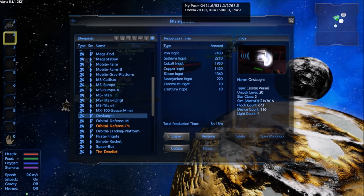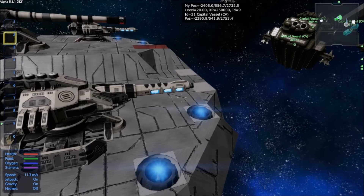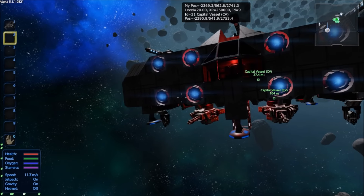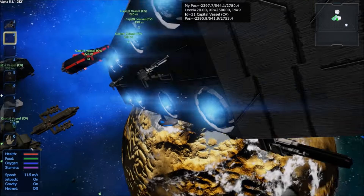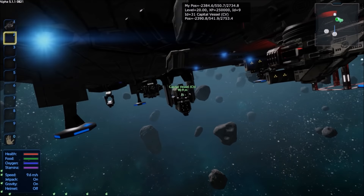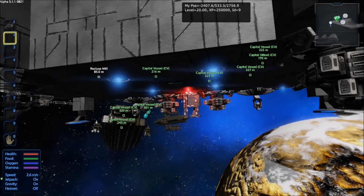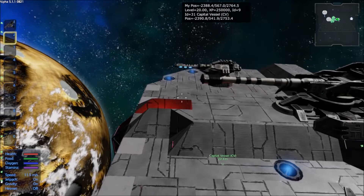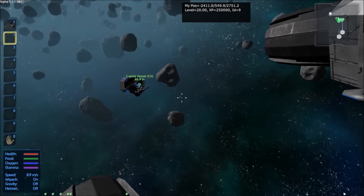The Onslaught was my first attempt at a combat-only vessel. I made it in season one — it's basically just got turrets all over it and nothing else. It didn't do nearly as well as I had hoped even though it's made of combat steel. It'll probably work better now because when I used it in season one, combat steel didn't have nearly the durability it currently does. The idea was to fly over a POI and let it destroy everything.